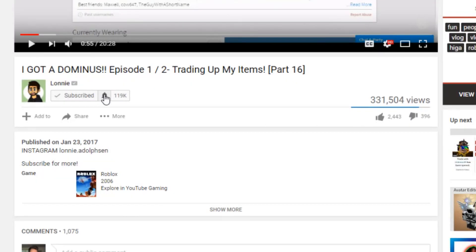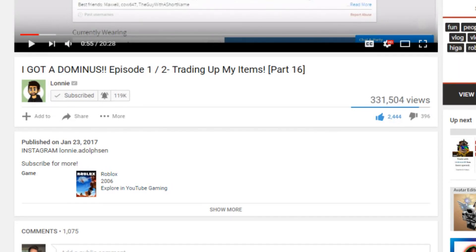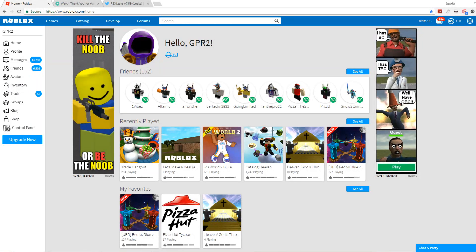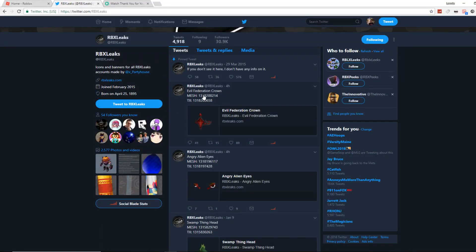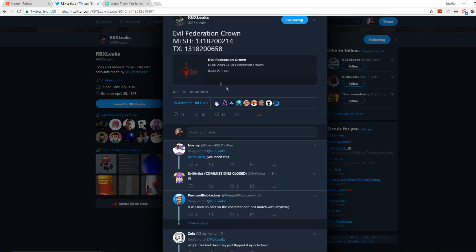Make sure you guys click subscribe, turn on the bell, hit all, and hit save. Drop a like and let's get into the video. There is a hugely crazy insane new item coming out — it's not a Dominus, it's a new Federation. I was scrolling on my phone watching a movie and I saw in Roblox leaks: the Evil Federation Crown.